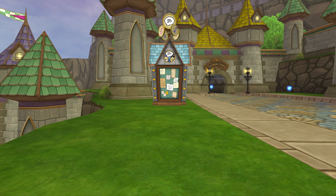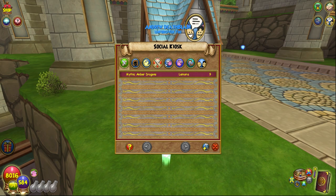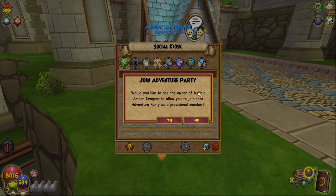Social Kiosk: This kiosk is for your adventure party to find new members, or for those without an adventure party to find one. If you're the owner of the party, you can add your party to the kiosk under a specific category so you find someone who does similar activities. If you are not in a party, you can find adventure parties and ask to be a member. The owner will either accept or decline you. If accepted, you will be made a member for one week, and the owner can promote you to a permanent member anytime during that week.